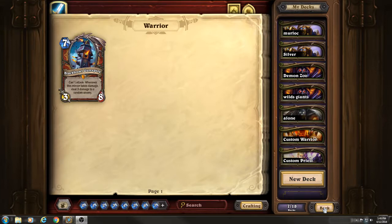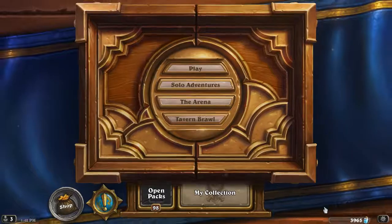Warrior certainly has plenty of ways to do damage to minions — between Whirlwind, the Ghoul, Slam, and stuff like that. So you could beat up your guy, give him taunt, force them to attack him. All kinds of options that you've got with this one, so that's pretty cool.